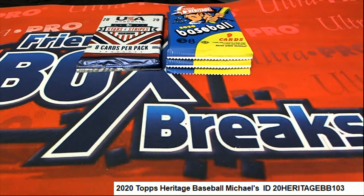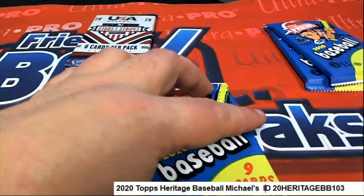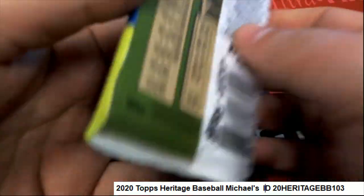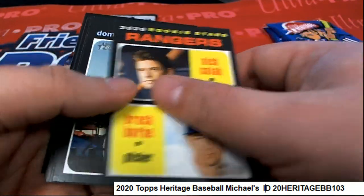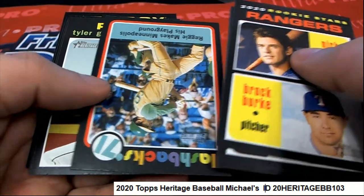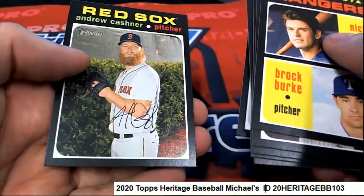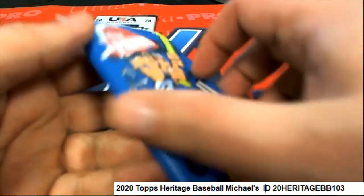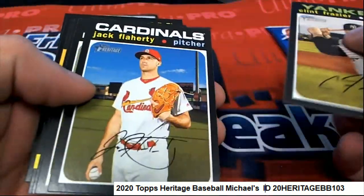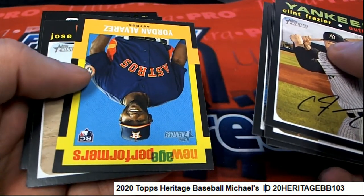Wishing you the best. Good luck. Let's start with Heritage, and let's start with Pack 8. Nice Reggie Jackson flashbacks card. That's a really nice New Age Performer's Rookie card.